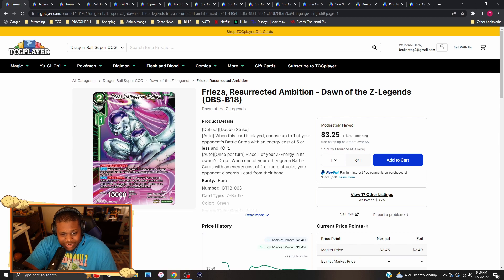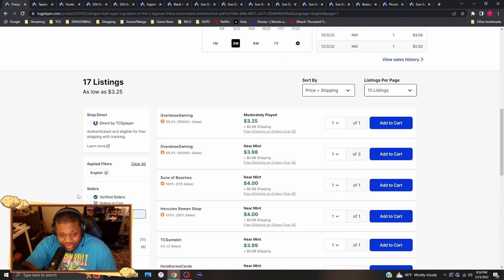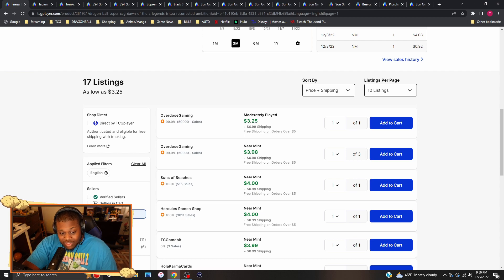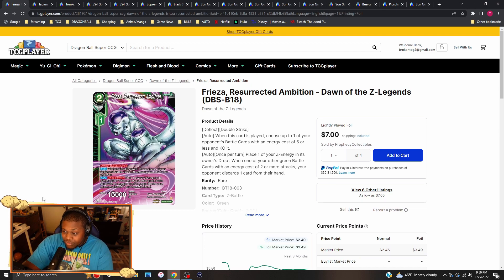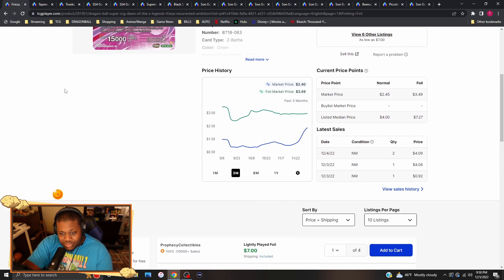Frieza Resurrected Ambition — these are going for four dollars each for non-foil, and the foil versions are going for about seven to eight bucks each. I'm actually really surprised about that price because this card is green and green doesn't see too much play. If you guys get this in your packs, go ahead and hold on to them and sell them if you can.